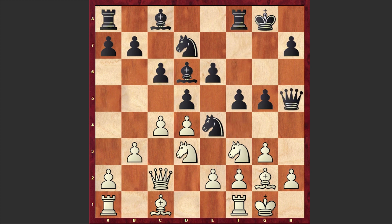The knight retreats back and again we have Qh5, Ne5 and Rf6. Yes, Black's idea is simple — to bring the rook to h6 and checkmate the white king.